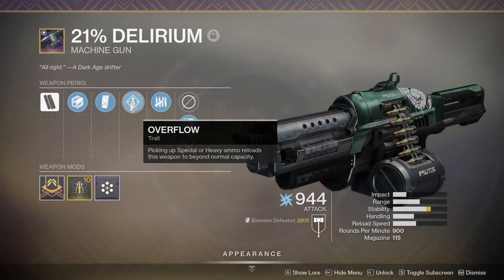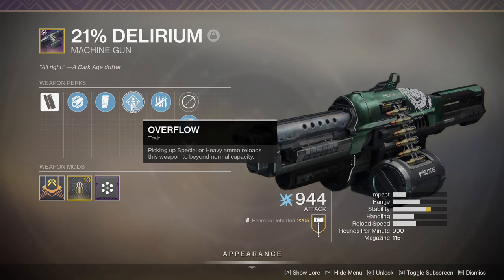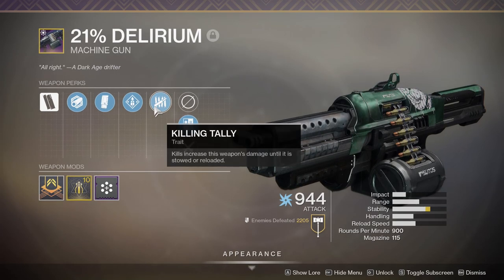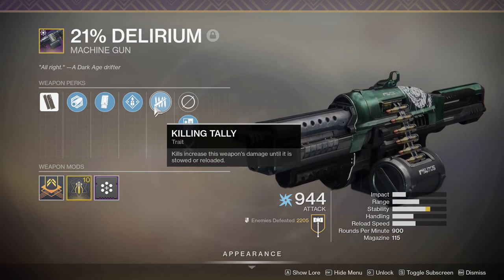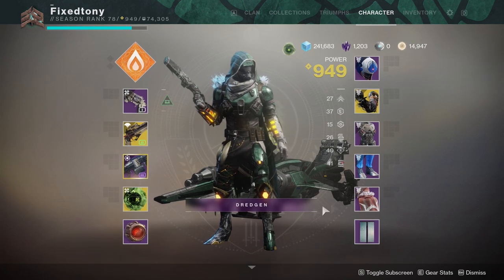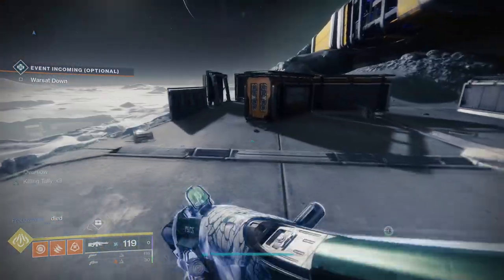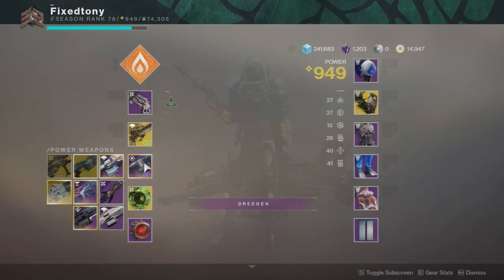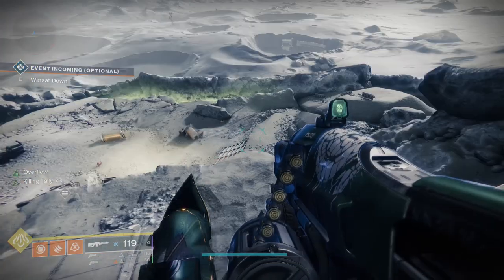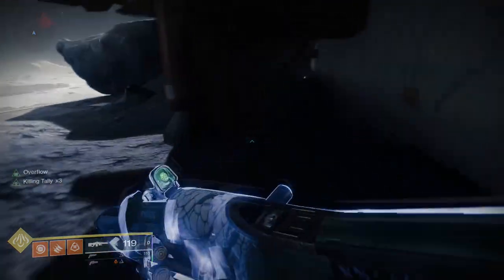With 21% Delirium I don't have to reload, and if I really need to I just dodge as a Hunter. Picking up special or heavy ammo reloads the weapon beyond capacity — normally 115, but with overflow it's 230. On top of that, killing tally only goes away when the weapon is stowed or reloaded. Comparing these two, it's day and night. I know people will say it's not fair comparing a pinnacle weapon to a ritual weapon, but they're the same frame — both rapid fire.